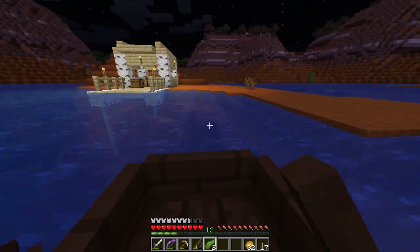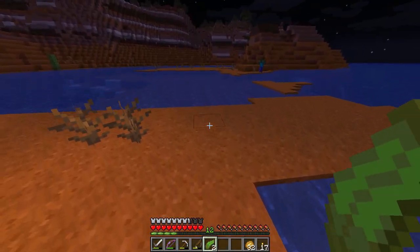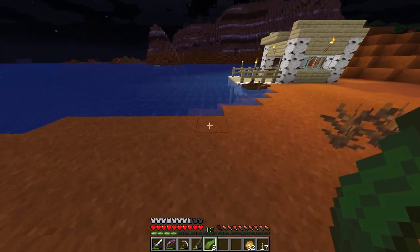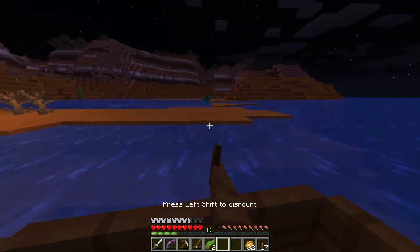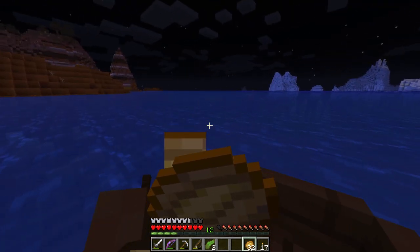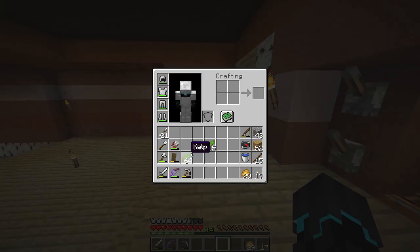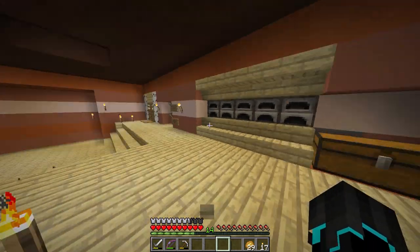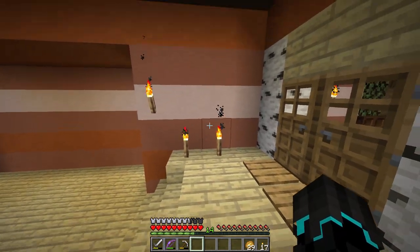Let me just check that these actually do what they're supposed to — yes they do, perfect. Actually I think I might need some more than that to be honest, because yes I need a lot more. I'll just take a stack then and have some extra as well. A stack should be more than enough. We are back home, I've cleared out my inventory except for the kelp, set some stuff to smelt, and I ran across some gold so I grabbed it.